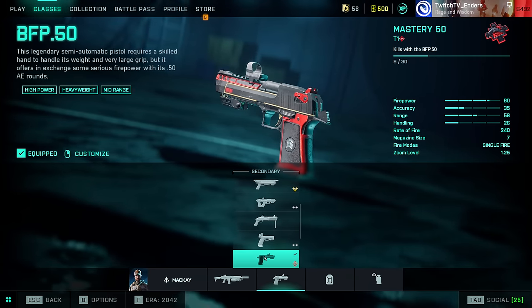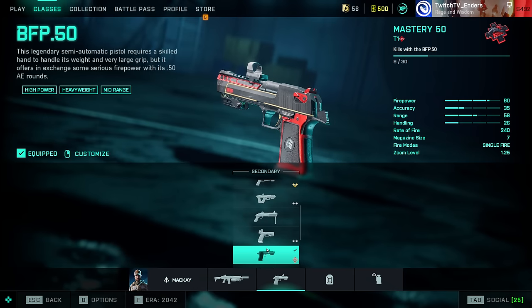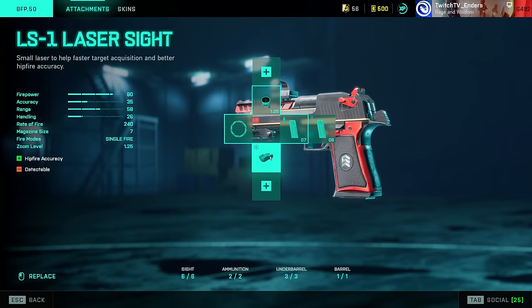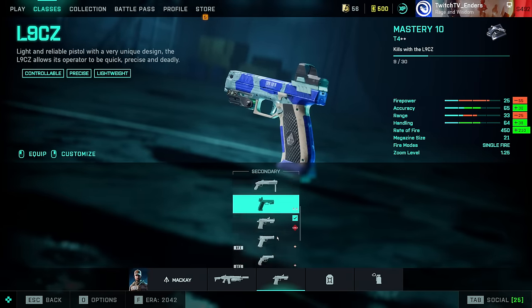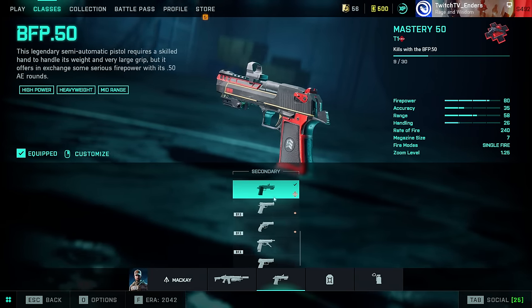The Desert Eagle and the Glock are the best secondary weapons in the game. The Desert Eagle, if you're better at placing your shots: Factory Barrel, laser sight, High Power. It does 75 damage to the chest and can one-tap you in the face. It's absolutely devastating — pretty much just blatantly overpowered.